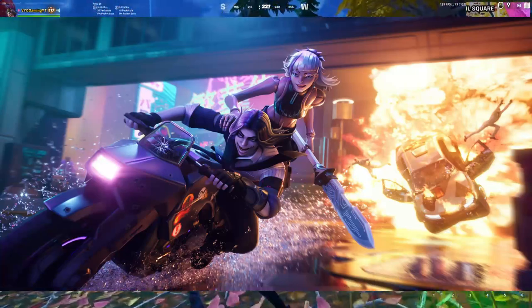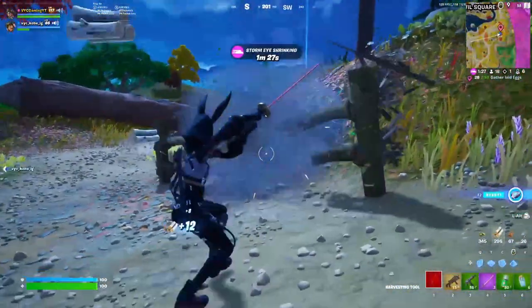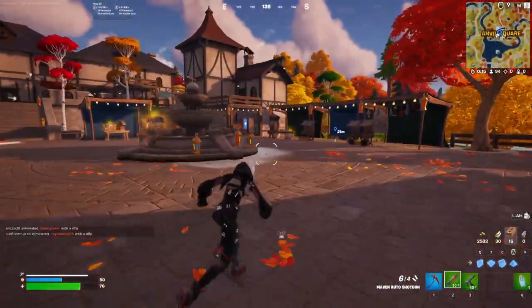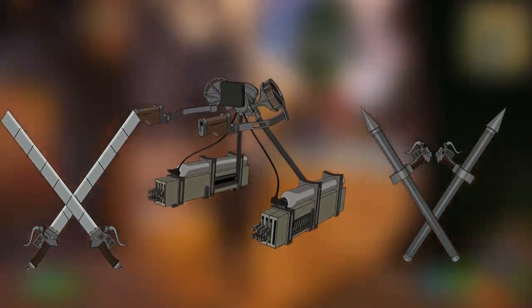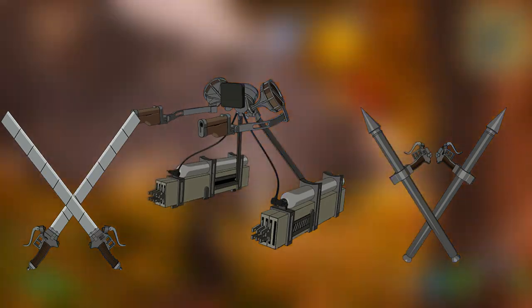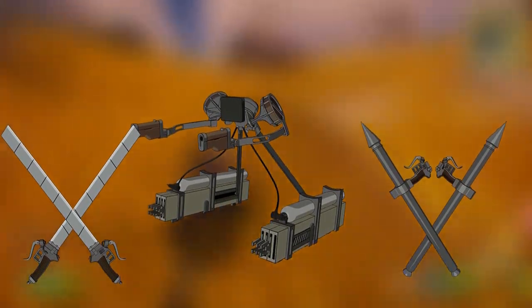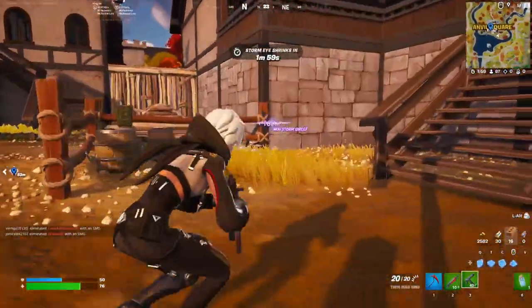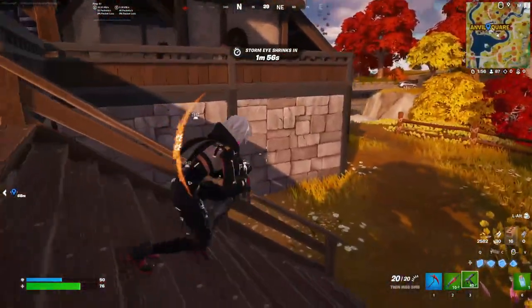There is also a loading screen you can claim if you're subscribed to the Crew Pack. For this update, a lot of you are wondering where the ODM mythics are. There are three mythics available: the ODM gear, the thunder spears, and the ultra hard steel blades — thanks to FN Assist on Twitter for that info. All three combined make a really strong combination.